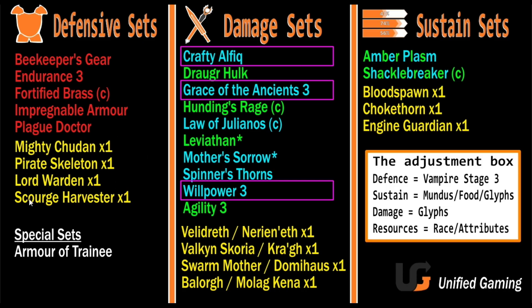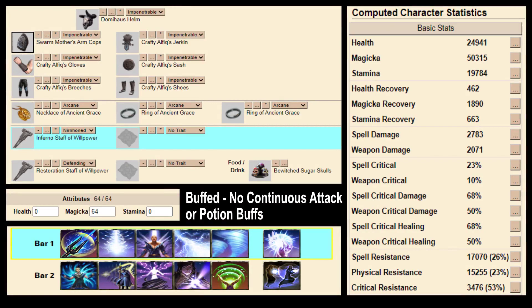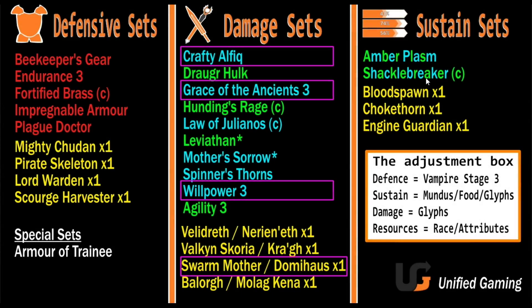So now you decide: do I go with defensive monster sets to fix my defence? Or do I use something like a choker for one-piece recovery to fix sustain? Or do I visit the adjustment box? For this build I'm going to focus on damage and fix it with the adjustment box. With all four damage sets on the build editor you'd get 48k Magicka, or 52,000 with inner light, and at least 2k spell damage — loads of damage — but super squishy with no sustain.